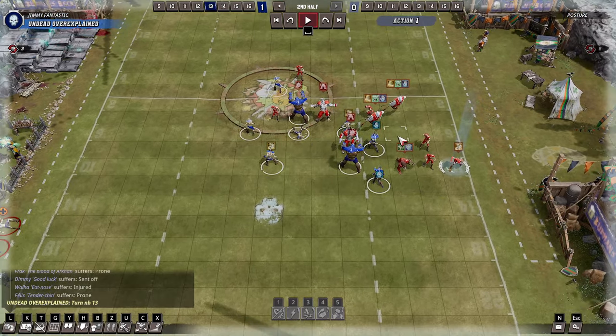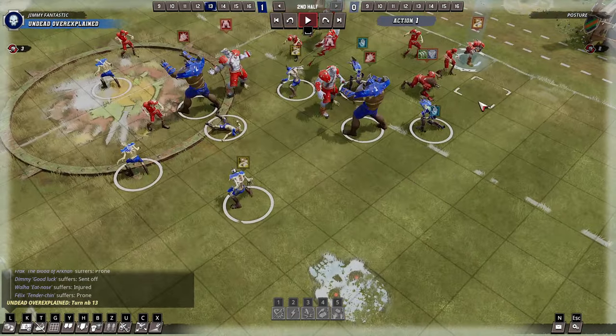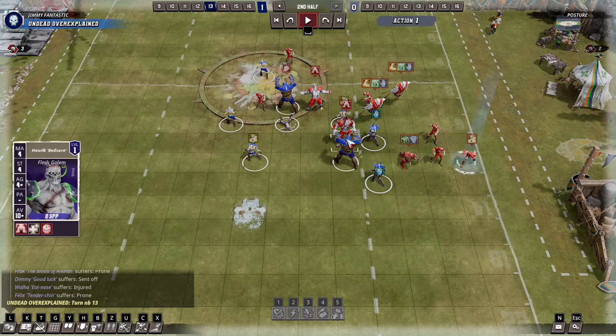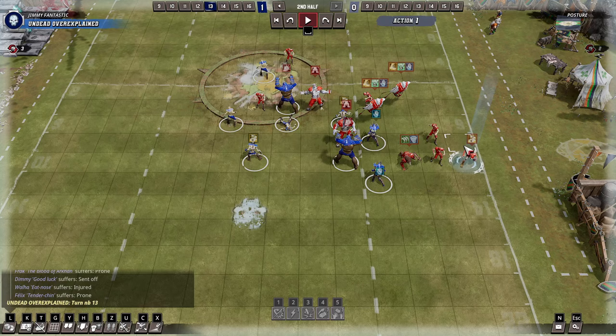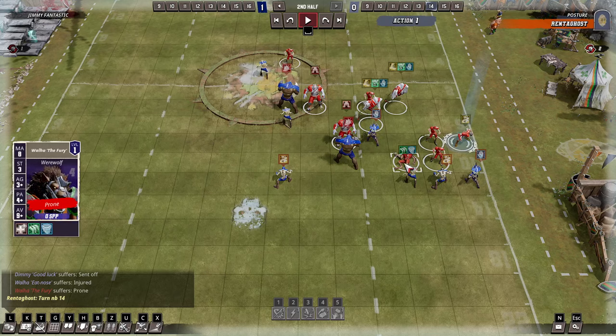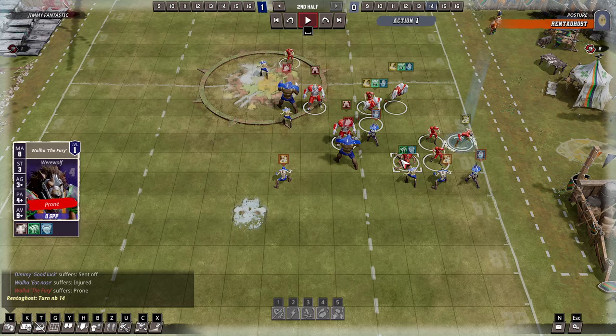And then this is the moment that could have won me the game. What I want to do is pow this guy so the ghoul can come around, and then this ghoul can come around — I can one-dice block him, push him, and then this guy can surf the ball. What actually happened was I rolled a both-down on the block, so I couldn't surf the ball. Maybe I could have re-rolled that, but I don't want to skull and lose — I don't want to skull and then my ghoul gets surfed. I was so scared of the skull that I didn't re-roll for the 3+. Maybe I should have done.